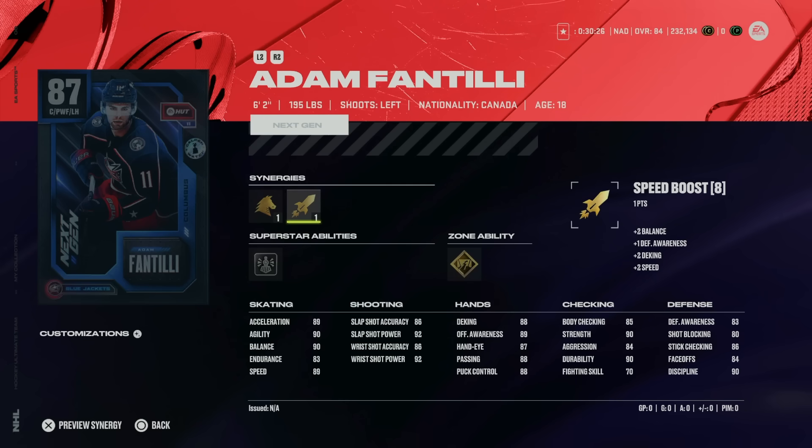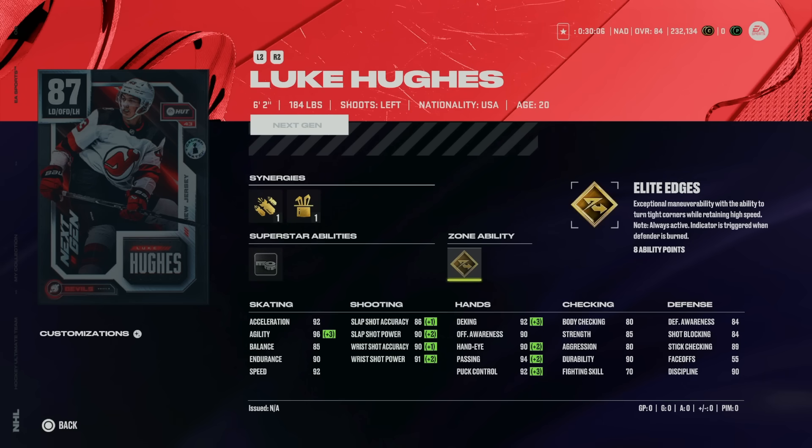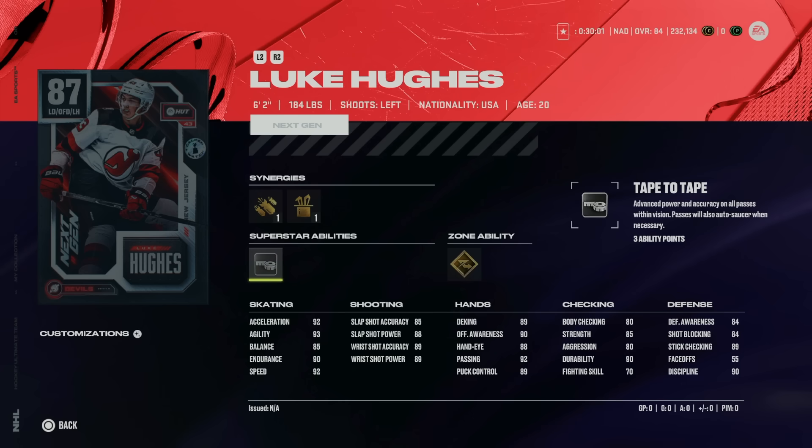Lastly in B-Tier is 87 Luke Hughes — Offensive Defenseman with Agile Dangler boost, 6'2" 184, with Silver Tape-to-Tape and Gold Elite Edges. As a build he's pretty good, but he's a pure offensive card with only 80 body checking. His skating is great at this stage. Hand stats are below 90 and his defensive awareness is only 84 — you need that higher for intercepting passes, especially in the force cross-crease meta. I'd rather use Bobby Orr, who is just all-around better as an offensive defenseman.